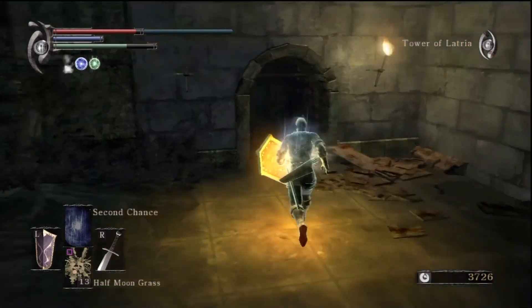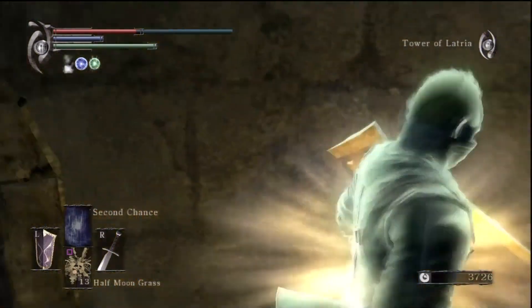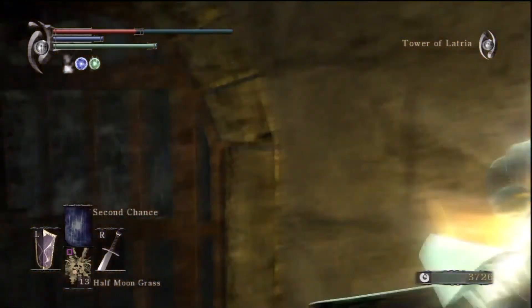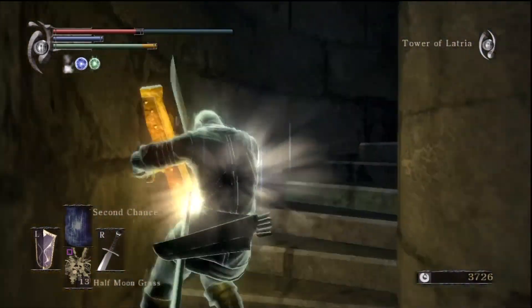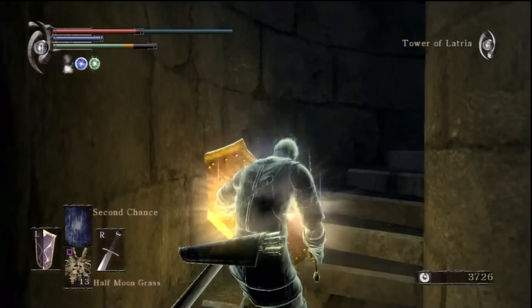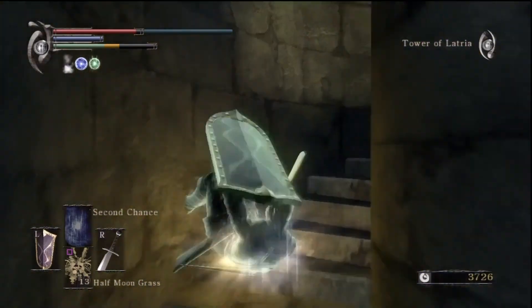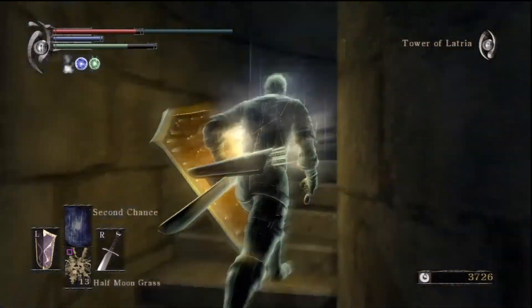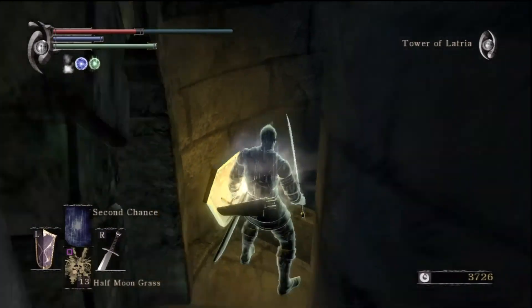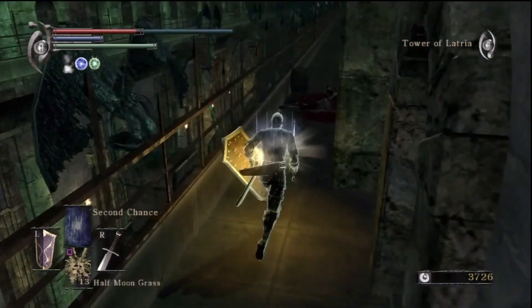Anyway, take a left here and climb the stairwell. Fuck all in here. So head up these stairs. You can practice your rolling like I'm doing - I'm good at it. Just tap circle. Head left, because that's the only way to go.